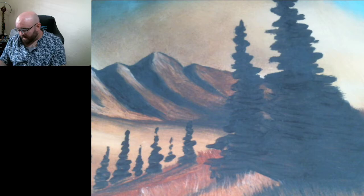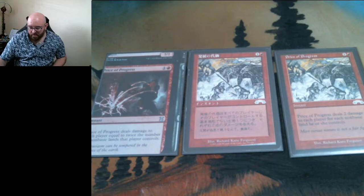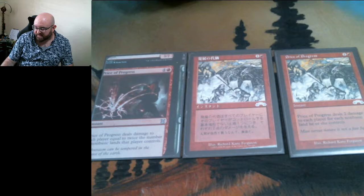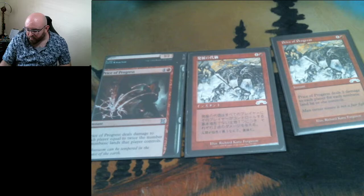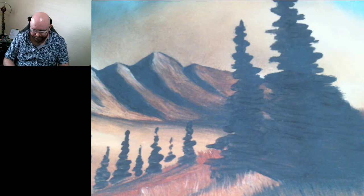One of my other remaining non-factory-cut pieces is this Price of Progress. I believe I've got one more original printing Price of Progress coming whenever I can do a shipment from Japan. This one came from my buddy Lewis with a nice little albino splotchiness down there, and then this one is crimped at the bottom. Price of Progress is great obviously for playing against someone running a lot of non-basics.